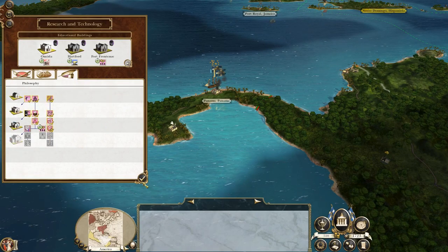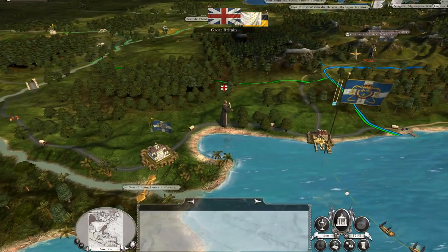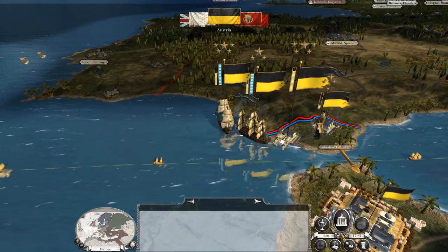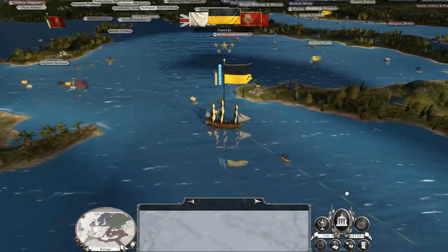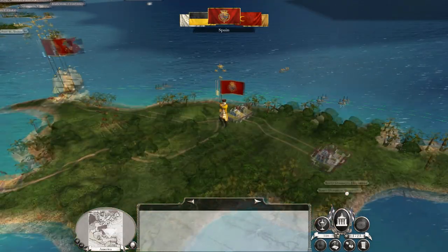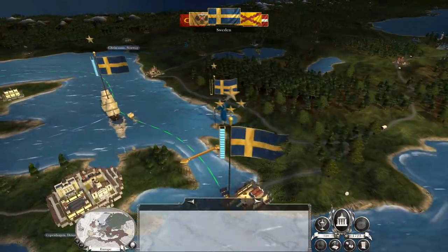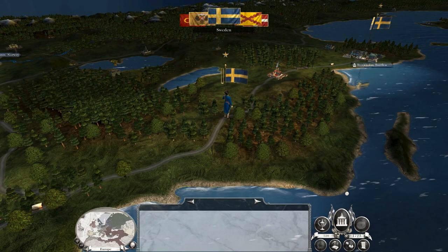We're getting some good techs — National Debt and so on. The British preacher comes back, he can go into Cherokee lands. The Austrians are getting quite a good fleet together, a really good fleet together. Interesting. Hey, it's snowing outside — it's snowing quite a lot. Holy smokes, compared to what the road looked like a minute ago, that's quite the snowstorm.